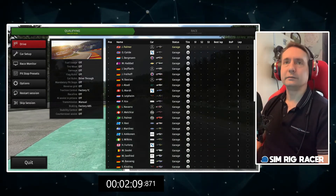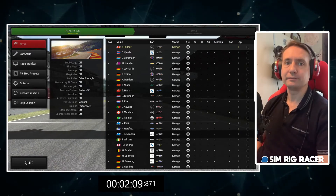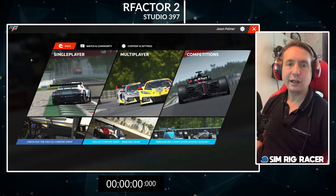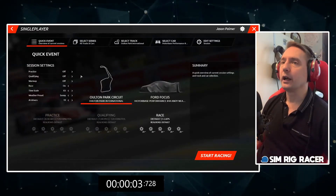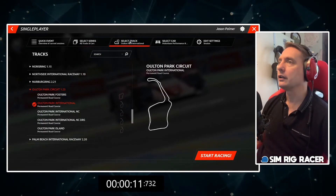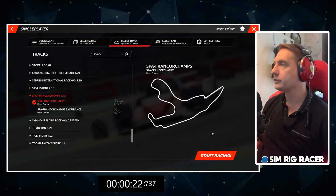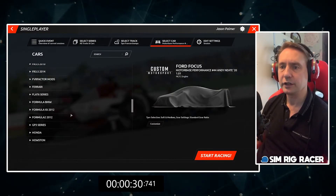Let's move on and check out rFactor 2 and see how their new UI compares. We're now in rFactor 2 in the brand new 2022 main menu. Let's see how long it takes to get out on track. Stopwatch - single player, select series, all cars, all tracks. Select the track - we want to find Spa. Okay that's it. Car - we want to be in the GT3s, Mercedes GT3, so that'll be listed under Mercedes AMG GT3.